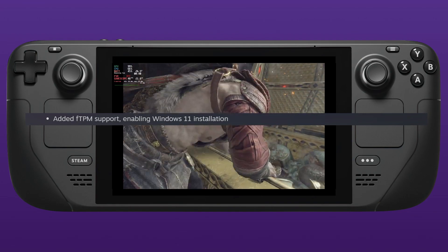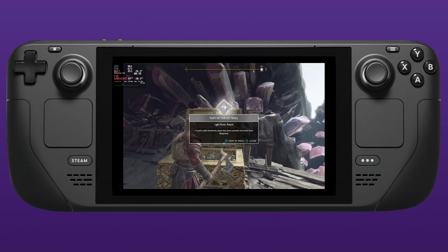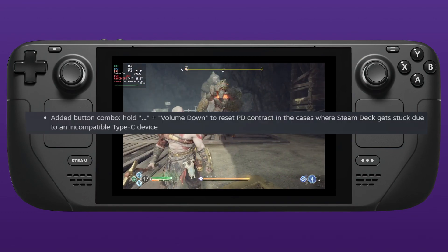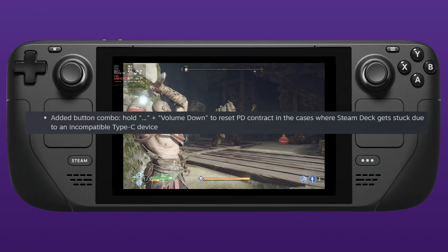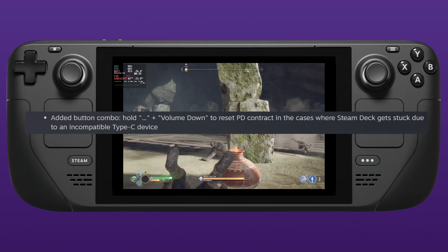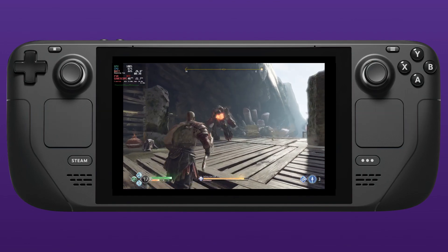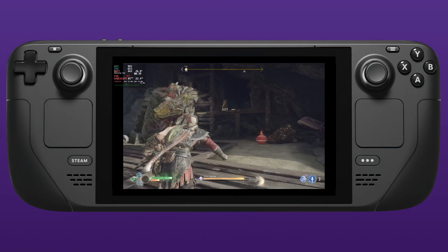I thought Windows 11 dual boot was already available, but this is certainly going to make dual boot fans very happy. They've added a new button combo — hold down the Steam button, three-dots menu, and volume down — to reset the PD contract in cases where the Steam Deck gets stuck due to an incompatible Type-C device. Let us know if that's an issue you've seen and what resetting the PD contract actually means.